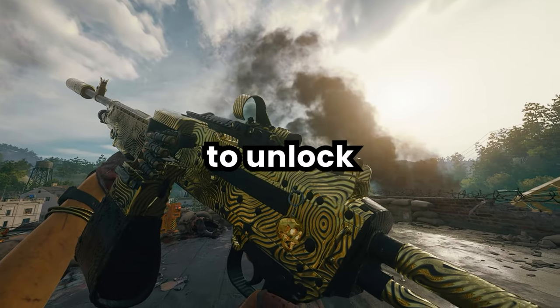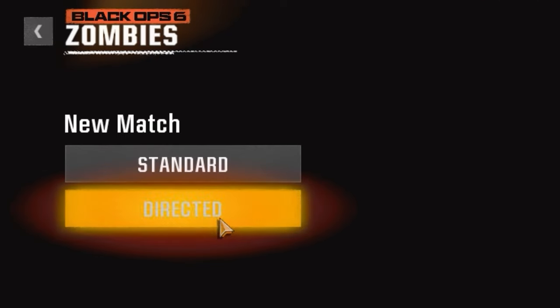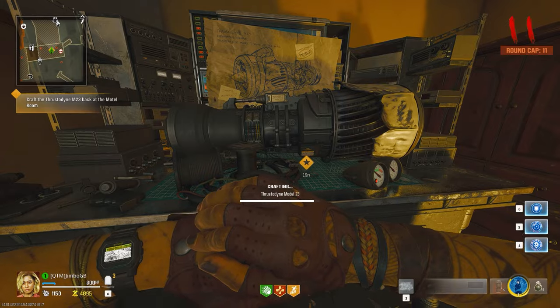This is by far the easiest way to unlock Mystic Gold in Black Ops 6 Zombies. For this strategy, we're going to be playing Directed Mode on Liberty Falls. With this mode, once you've completed the steps for the easter egg, the map's round limit gets set to 15.